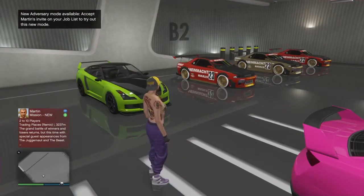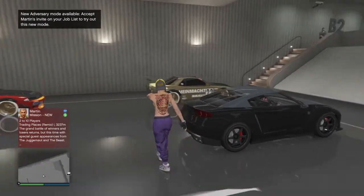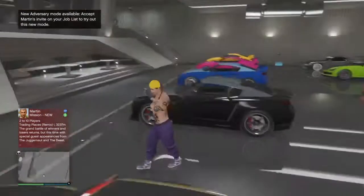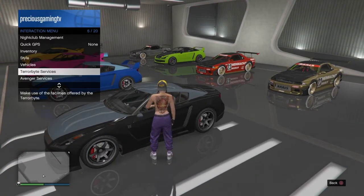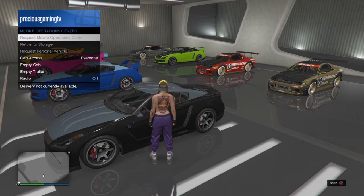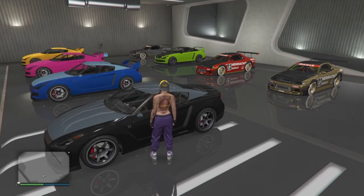Hey everyone, Precious here and I'm gonna show you all this new awesome car duplication glitch. It's even easier than the one I uploaded yesterday. All you're gonna need is a nightclub and a mobile operation center. Make sure your nightclub is full of free elegies and one of the car that you're going to duplicate, and make sure one of your free elegies is also in the mobile operation center.